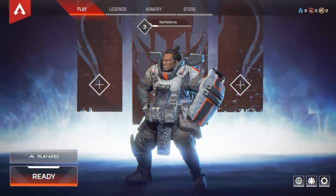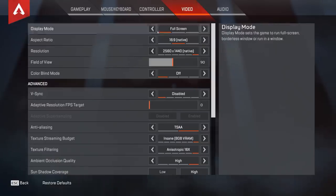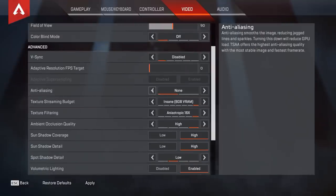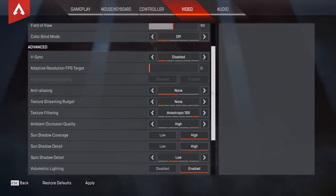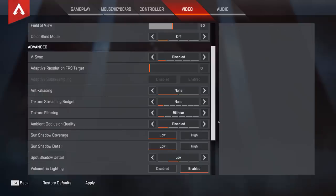Let's jump into the video. To start off, make sure you guys are in the game. Click on settings, then go to video, and turn down all your settings. I'm going to be using 720p and turning off anti-aliasing, lowering my texture stream budget and turning everything down. Make sure you guys do this because this is the first step of the tutorial.